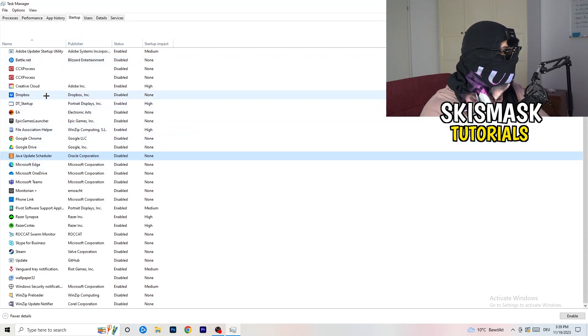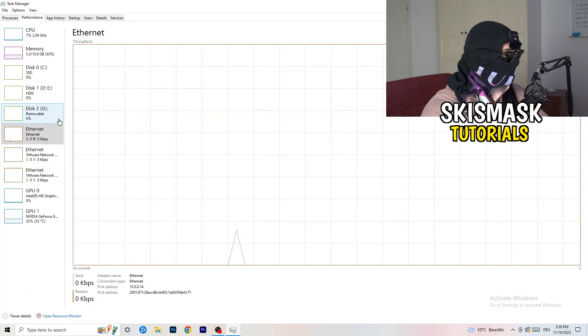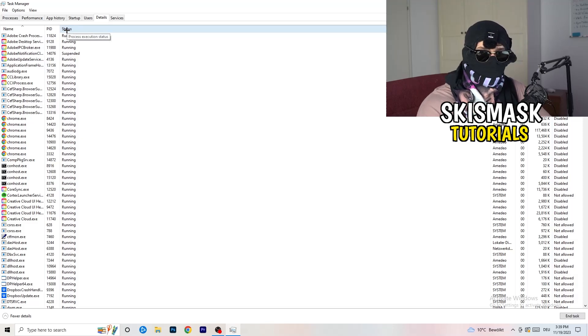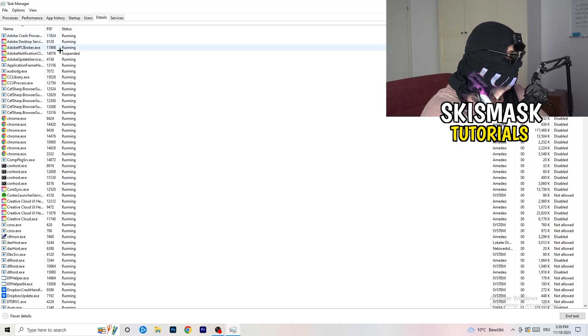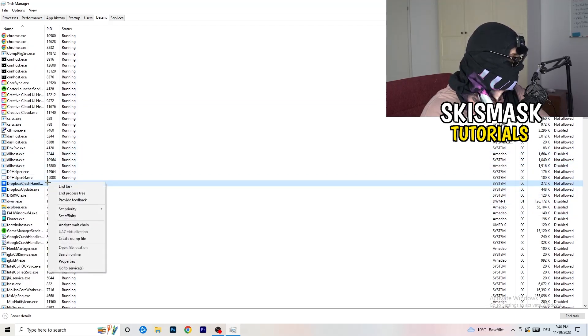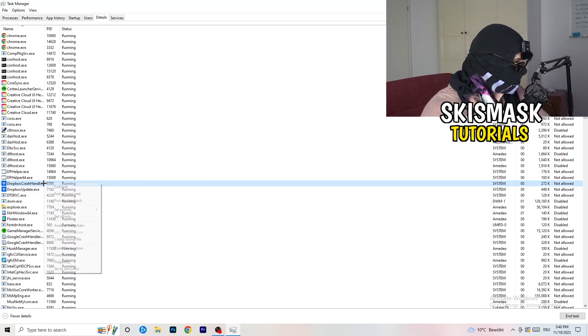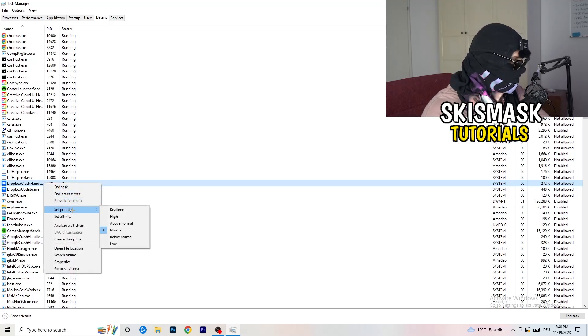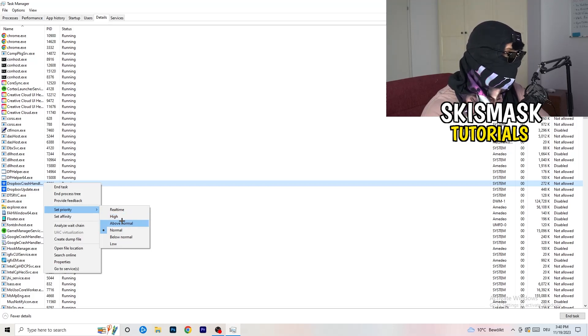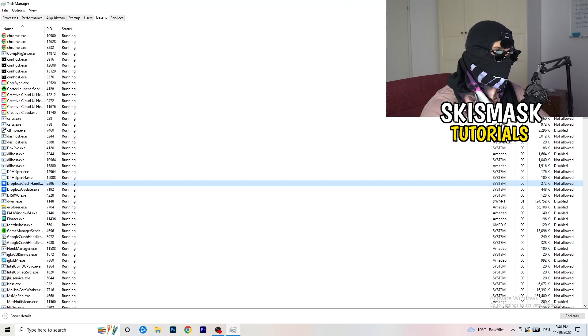Another thing is to go to the Details tab — top left corner, click on that. I'm not running the game currently, but you're going to search for the game process. Right-click it, click Set Priority, and hover onto Set Priority and choose Above Normal or High — one of those two things. It really depends on which PC you're using as to which works better, so just try it out. Once you're finished, you can close Task Manager.